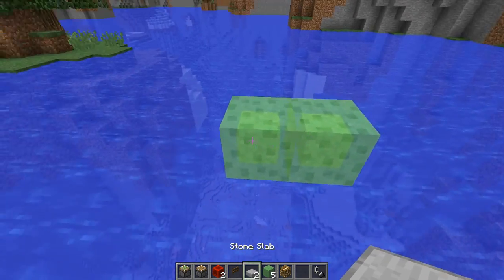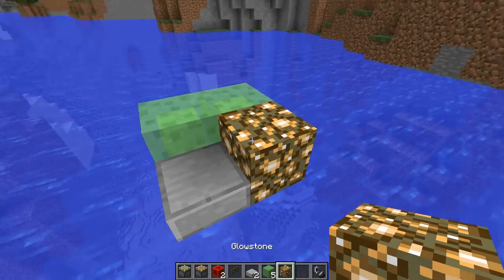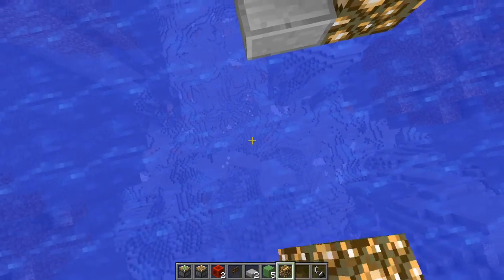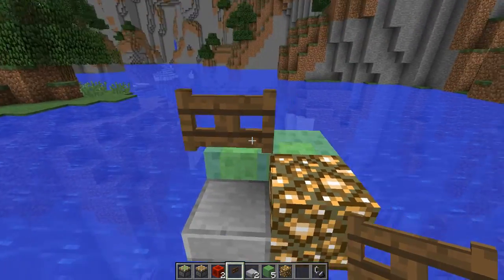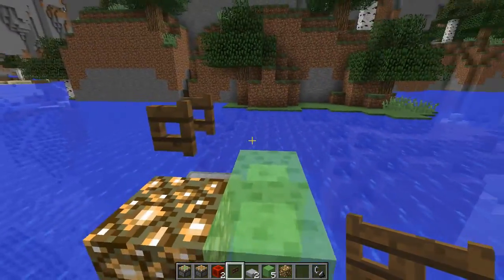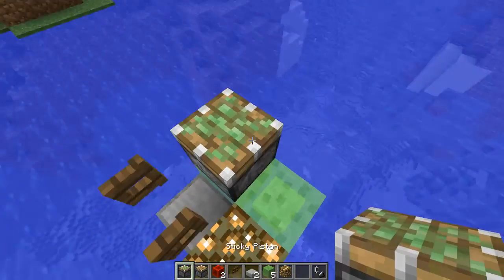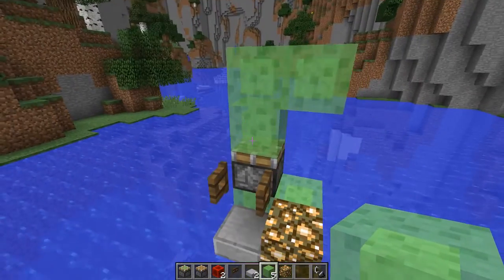You start off with two slime blocks and you need one of your slabs — that's just a light source so when you get to the bottom you can see where the machine is, because it's also an air pocket, which is useful. Then place a fence gate, and you want to come round to this side and open it that way, so the gate opens to the outside.